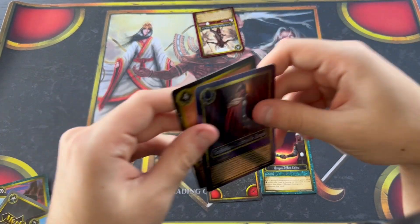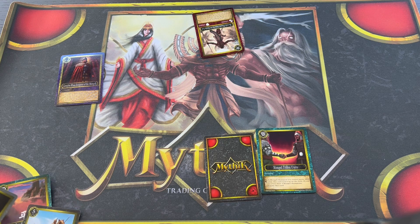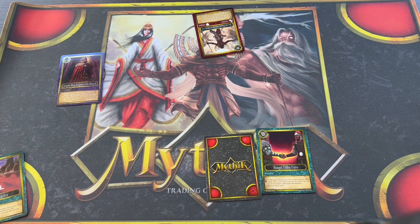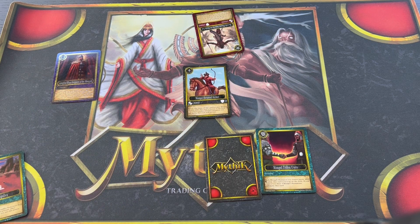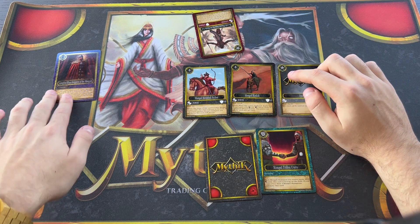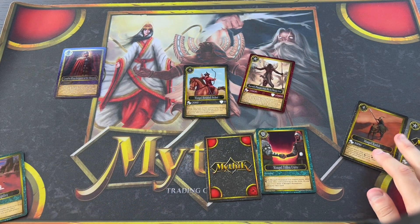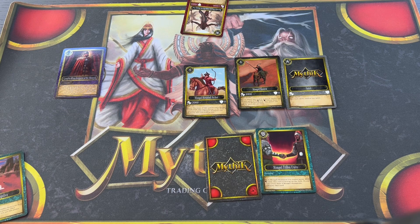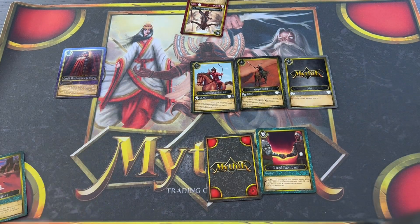Because Genghis Khan searches, even if you had no champions, you can play Mounted Archer, then play Genghis Khan — since you have a Mongol champion, deploy a Keshik directly from your deck, which brings out another spirit. That gives you two Mongols to sacrifice for the take control effect. You can also run these Mongols with other archetypes. The drawing power and swarming power of these cards is really awesome.